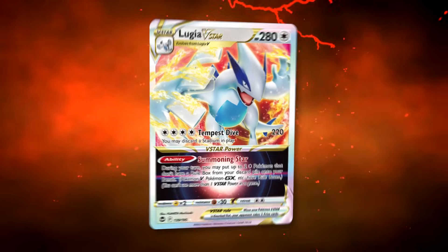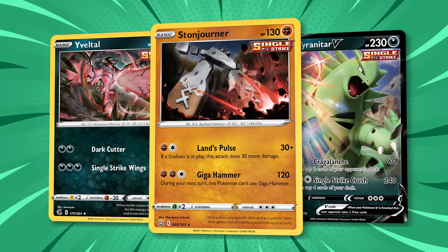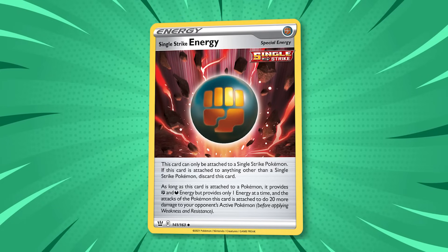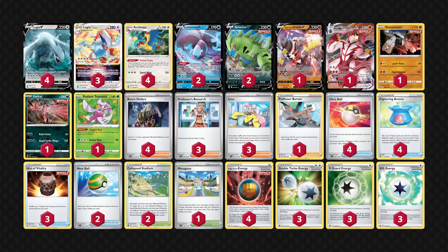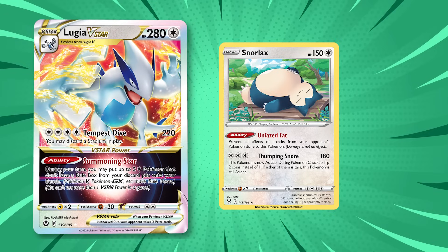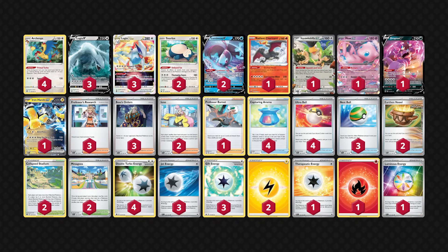Lugia V-Star Archeops has been a force since its release in Silver Tempest, but Lugia is finally not on top of the metagame anymore. The best variant was Single Strike Lugia, using single strike Pokemon like Tyranitar V, Stonjourner, and Yveltal. These Pokemon use powerful single strike energies that boost damage output by 20, and Archeops can attach them directly from the deck. This deck is very powerful but heavily relies on a smooth start — it loses to itself if there's no Lugia V on turn 1 or not two Archeops in the discard pile for turn 2. The more popular recent variant is Colorless Lugia, using Snorlax and Lugia as main attackers and splashing in Pokemon needing specific energy types like Radiant Charizard and Iron Hands EX. This version can be messy with different basic energy types, but has a higher power level than a basic Lugia V-Star build.